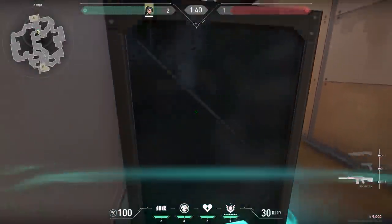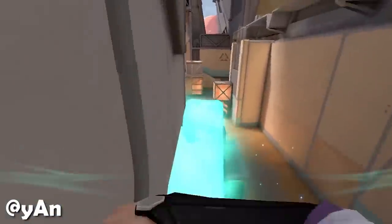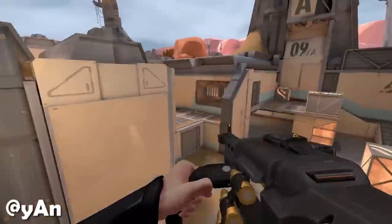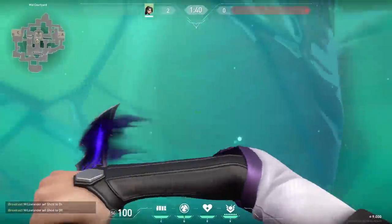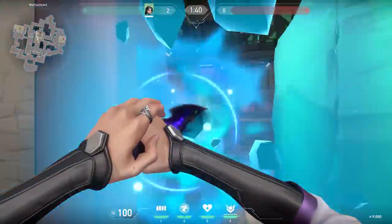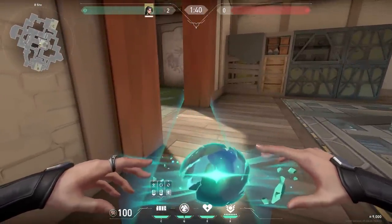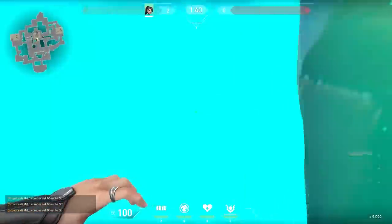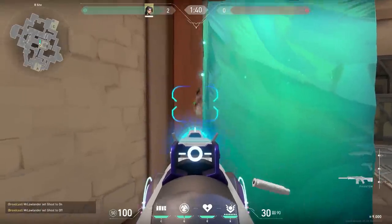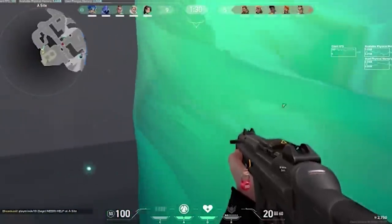A trick you can use more often is this nice Sage wall — just not like that, more like this. To be honest, this wall is very hard to do, so practice it. A wall that's less hard but might be even more effective: when you place a Sage wall, enemies will often just knife it. Here's how to counter it — when placing your ability, leave a small little gap. For enemies it looks natural, so they'll knife it. But when they do, you can go for an easy headshot through the gap. You can do this on any map.